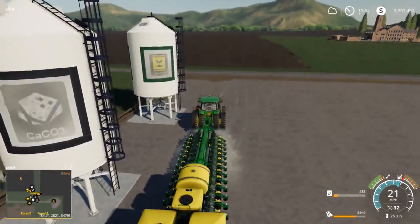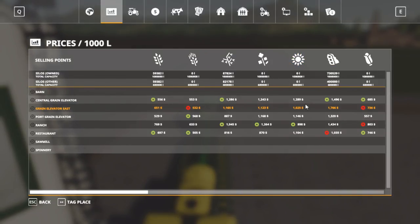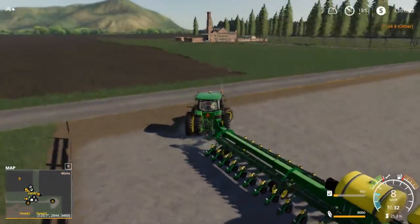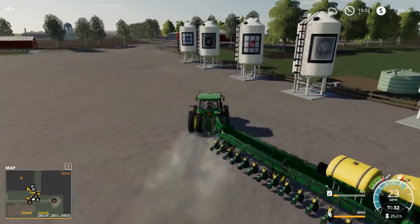We'll just fill it up with seed and switch it over to corn. Or we could do sunflowers — which has a better price right now? They're all pretty good prices really. Sunflowers don't add up too much, they're kind of like beans. We might do sunflowers, but do sunflowers require plowing? Yeah, we'll just stick to corn for now. We might plant some sunflowers later, we'll see.